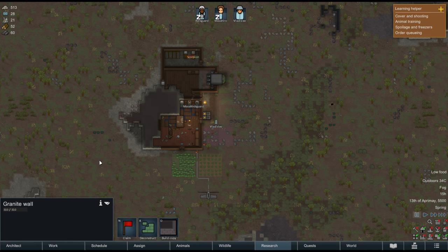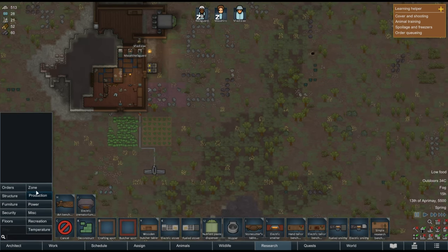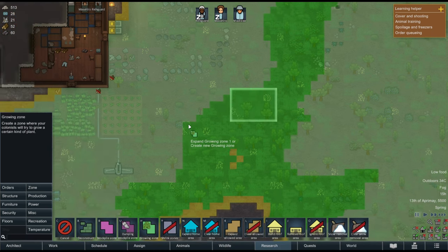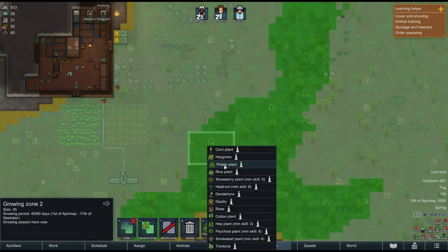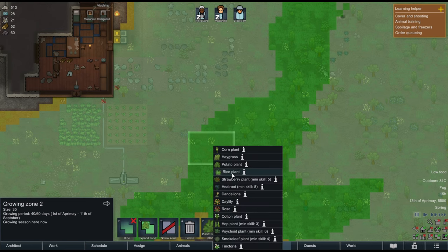Hey everyone, welcome back to the channel — JK here — and today we'll be playing some more RimWorld. Before we start, I want to acknowledge one comment I saw about the fertility of land, so I'm moving my growing zone to a more fertile area. I'd like to have a seven by five here and maybe another seven by five there — a potato plant and a rice plant.